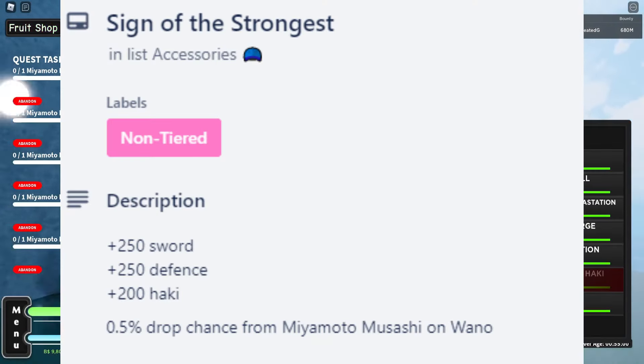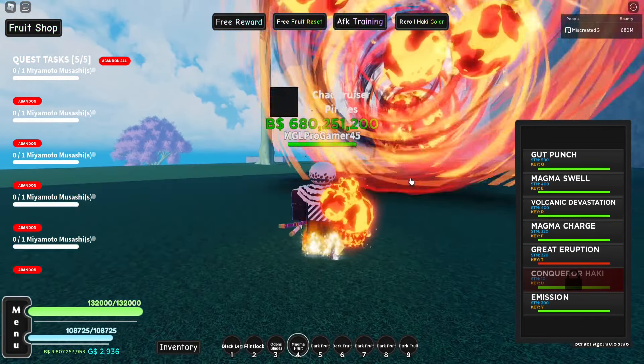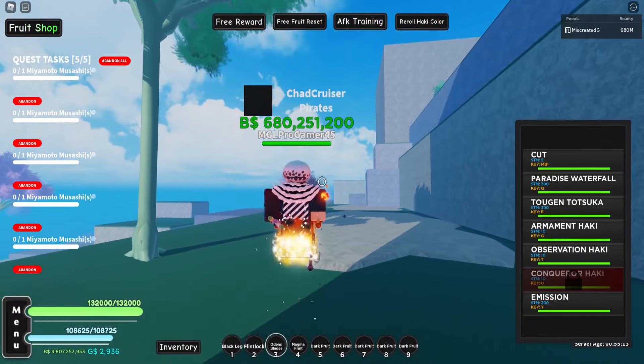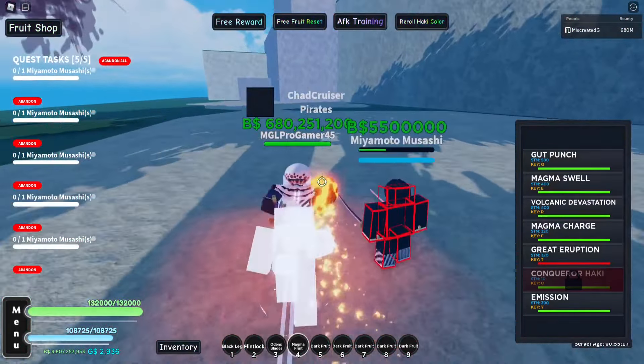The best way I found to AFK farm her is to come right over here and use ranged moves — it'll hit them and they won't aggro on you from this distance, so you can just sit and spam it. Personally, I just use my observation haki, run up, and use all my moves because you get more damage in that way, so it's much quicker.